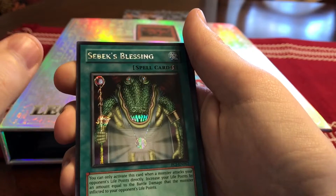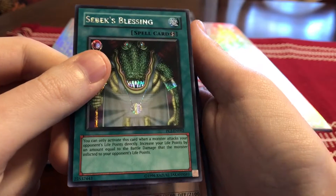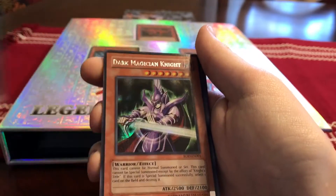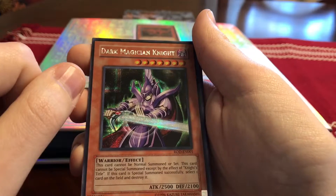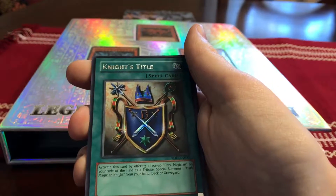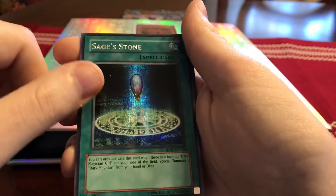From Power of Chaos Joey, I only have Sub-X Blessing. I'd like to get Red-Eyes Black Dragon and the Sword Dragon Soul. Dark Magician Knight — this came in Reshef of Destruction — and Knight's Title, which is how you get Dark Magician Knight out.